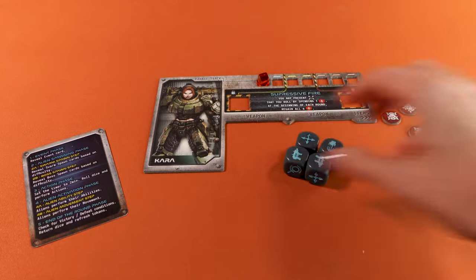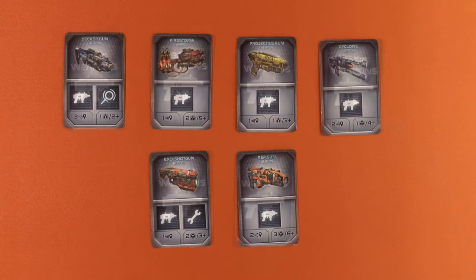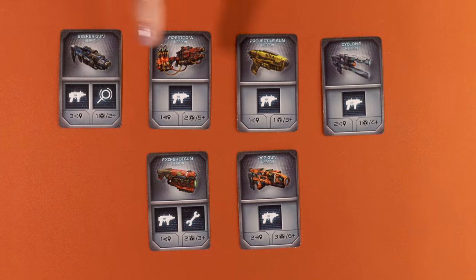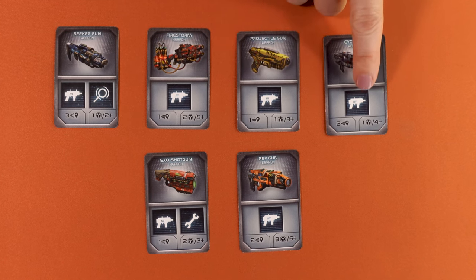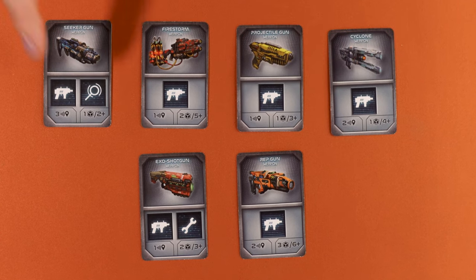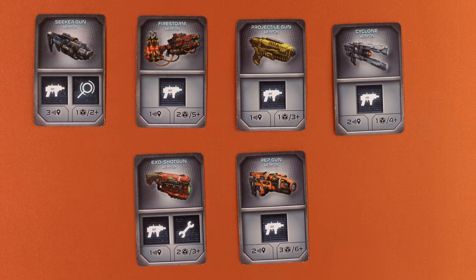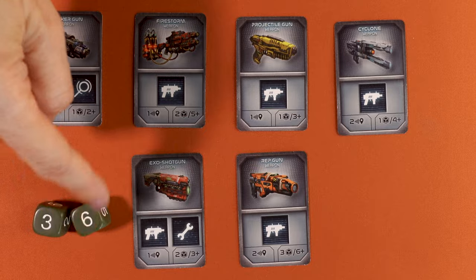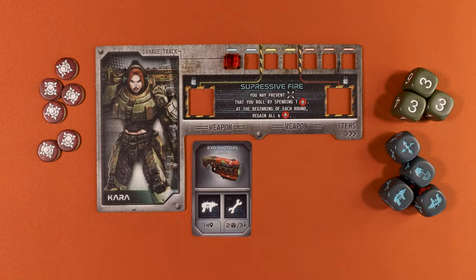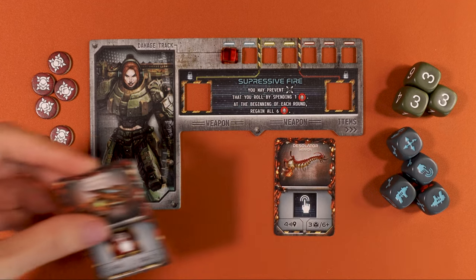Take one player aid card, four action dice and three hit dice. Now it's time to get some starting weapons. Randomly take basic weapons equal to the number of players plus two. All weapons have one or two dice slots — they represent the dice result required to activate it, so those with one icon are easier to use. On the bottom left is the weapon's range from one to three spaces. On the bottom right, you have the number of attack dice it rolls for damage and what you need to roll to hit. You want as many dice as possible and a low hit value. Select as a team one weapon per player. Place your weapon here or here. Heroes can carry a maximum of two weapons. If during the game you find more weapons, you decide which two to keep. Return any unused ones back to the box.